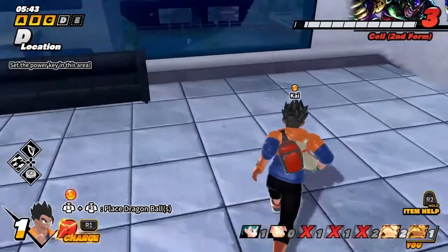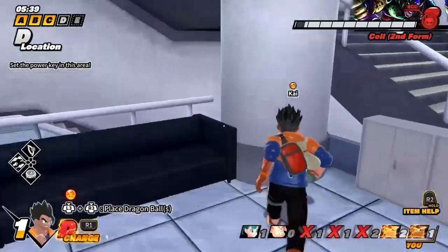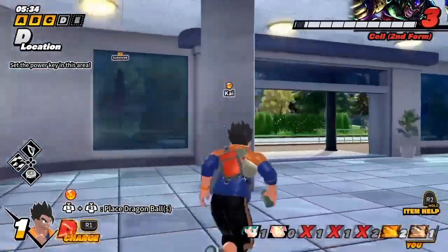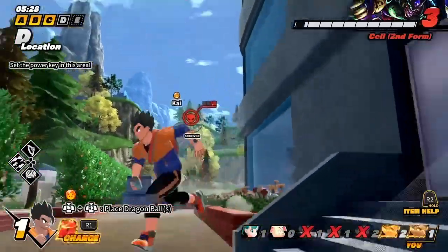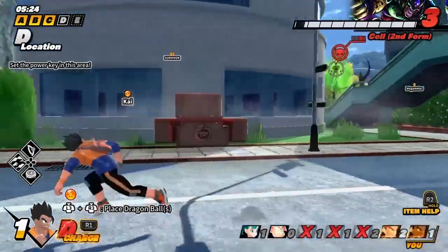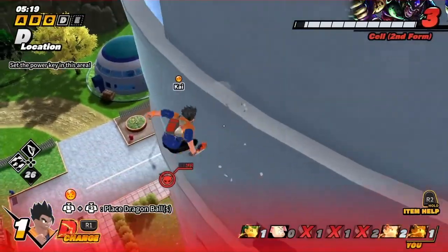He's attacking our teammate — I'm gonna go! Go go go! I'm using my rocket, I'm flying! Where are you? Where is it at? I'm flying to the power key — I'm just gonna go to you then. He sees me! He sees me — I'm gonna die! How can you know you're there? He saw me in the air.